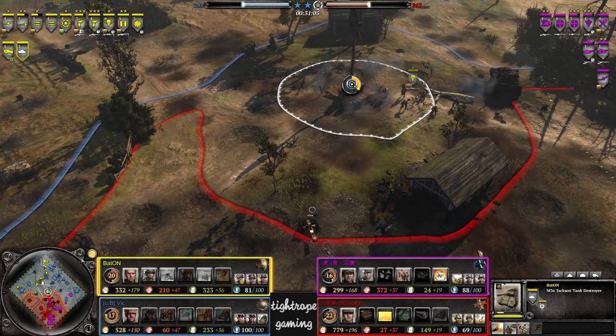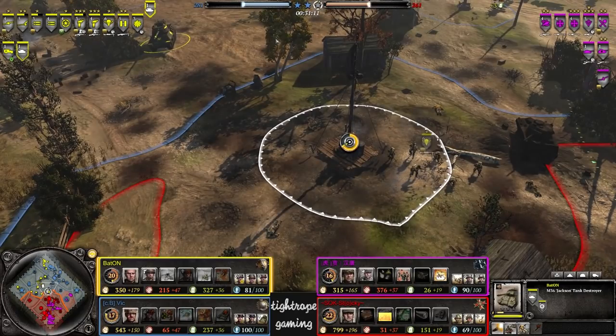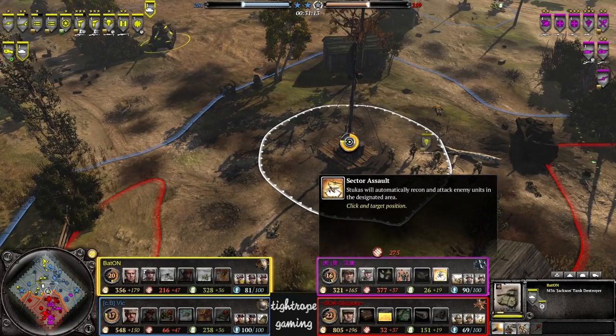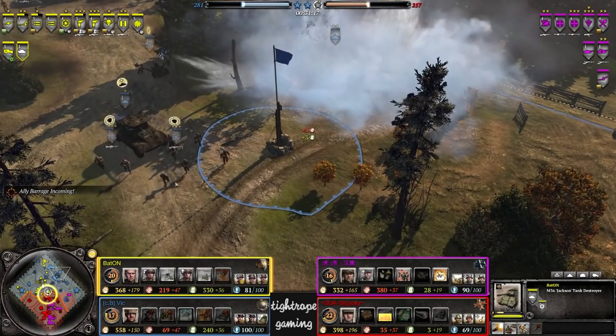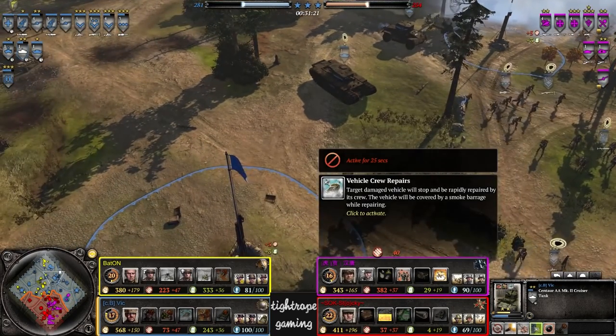Perhaps looking to camp the center. But once again, allies in control of the VPs and now taking the lead in that department. Go with the planes — Tiger Ben. But at the same time, do still have that Centaur around and making use of the crew repairs on that now.